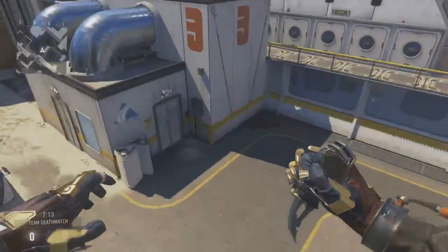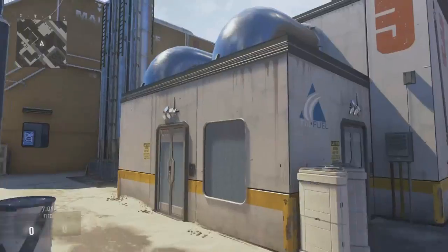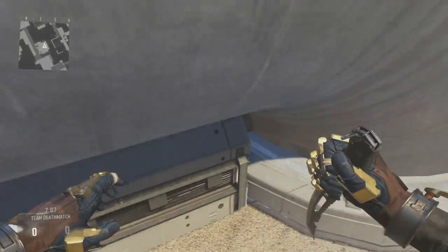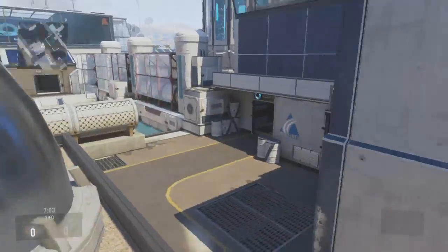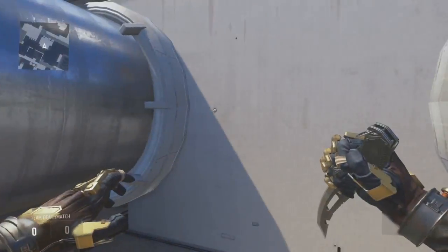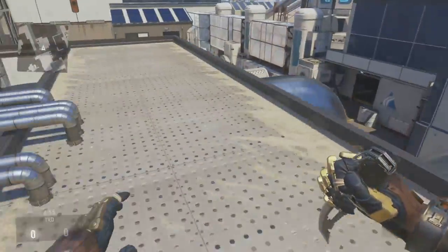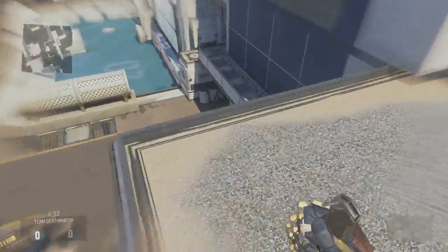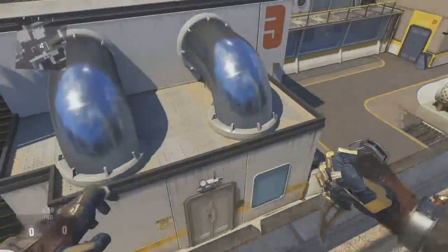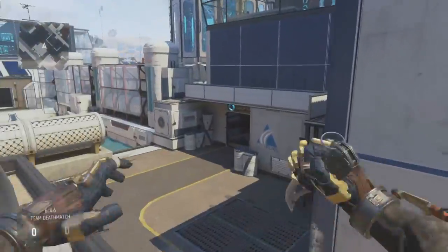So number 5 spot is one on the map Solar. Basically come to the center of the map right here, go over here, jump on here and make sure you duck down. This hiding spot allows you to see that area and that area, but the only downfall is up here — players might fall down like this, but it's a small chance they'll see you if they're focused on the game. Another downfall is if you're standing right here, you can easily be seen. That's basically the only major downfall of this hiding spot.